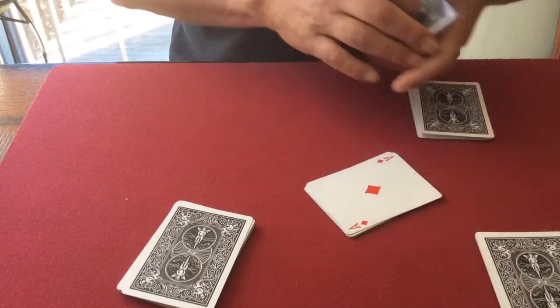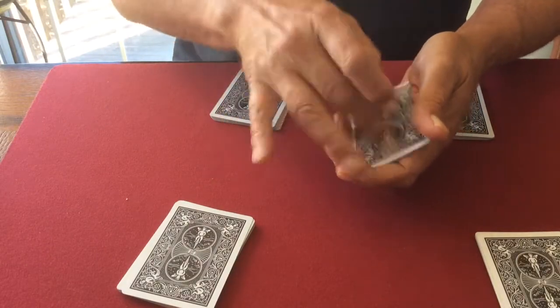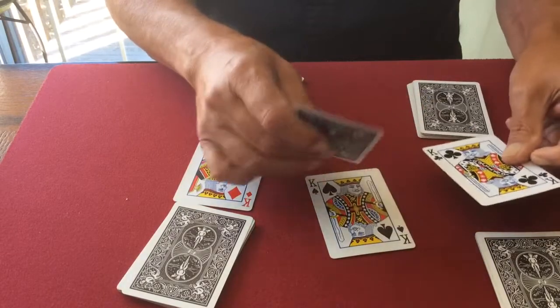Not bad. Okay, I can tell you what I know and what I don't know. What I know is that if I give the aces a little tap and a snap like this, this causes a chain reaction where each and every ace actually turns into a king.